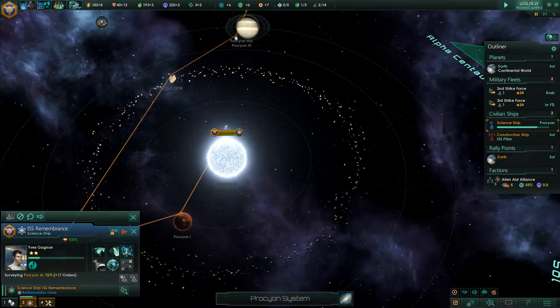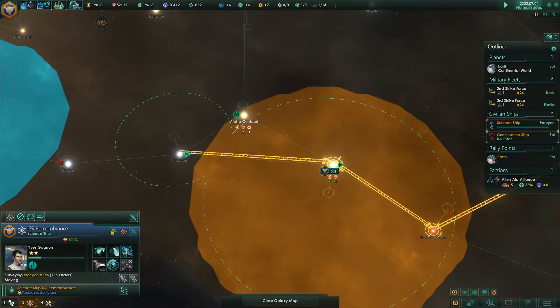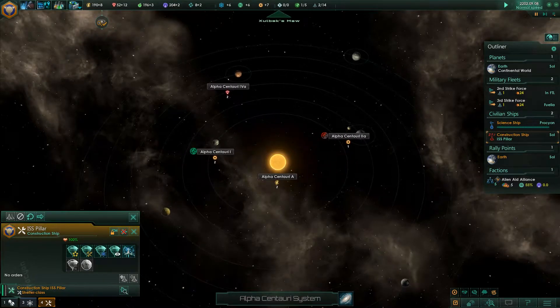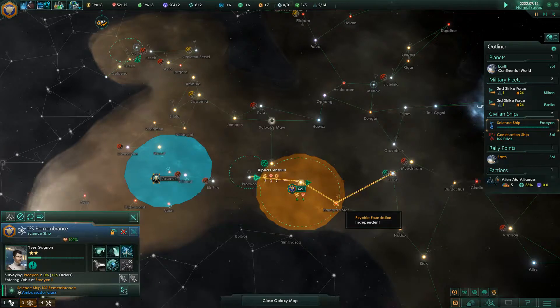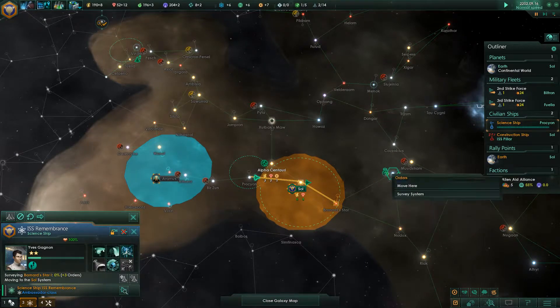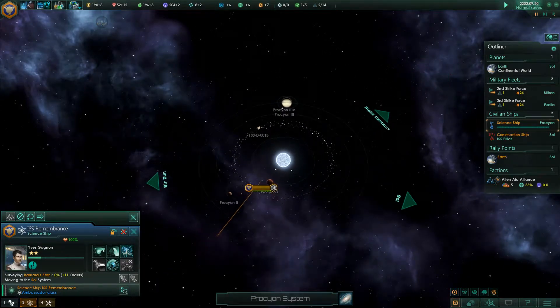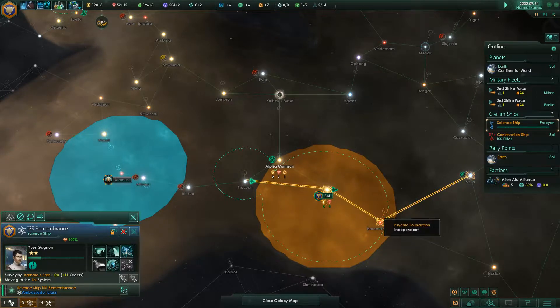The ship has started exploring that system already, which is good. My construction ship can actually be sent over here already, but let's survey that system first before we go over there — just because it's within my range already. If there are any beneficial resources there, we could start harvesting those straight away.